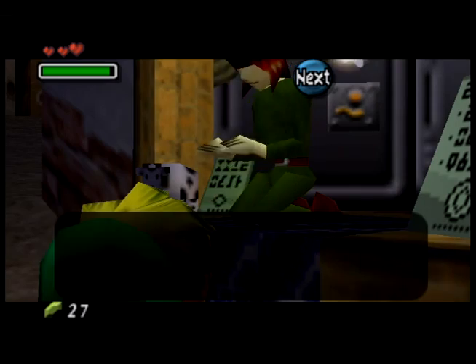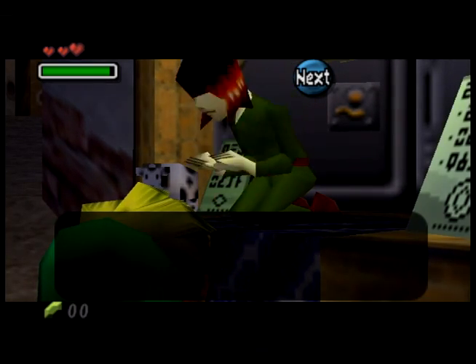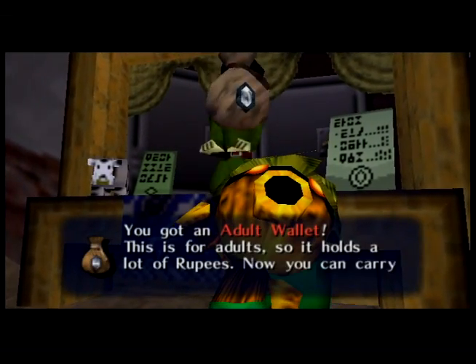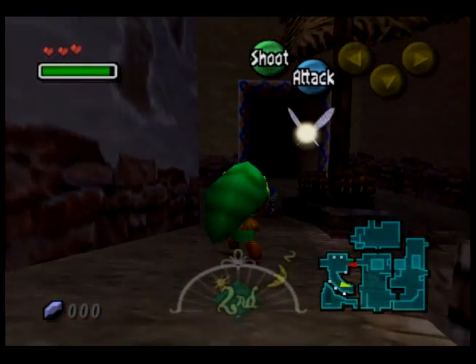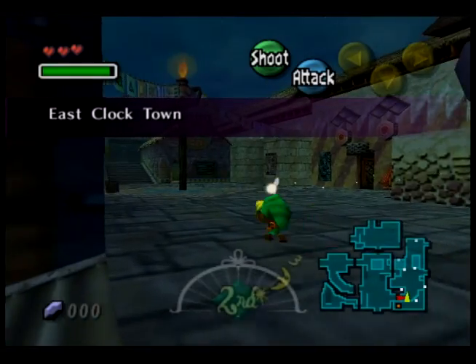I now have enough in the bank to get the adult's wallet. This is kind of my priority in the first cycle. Notice I said cycle — you'll see why. I'm just hyping you all up for everything.